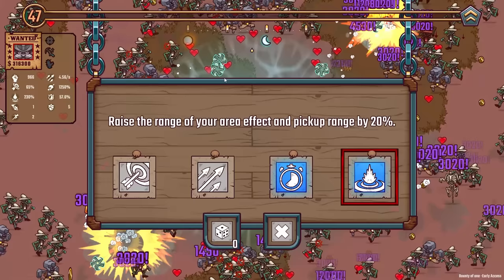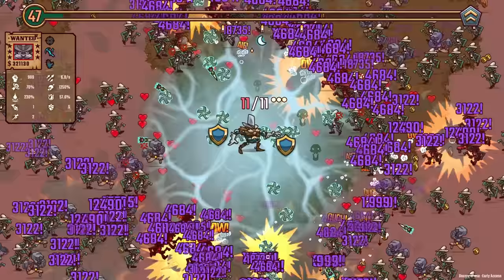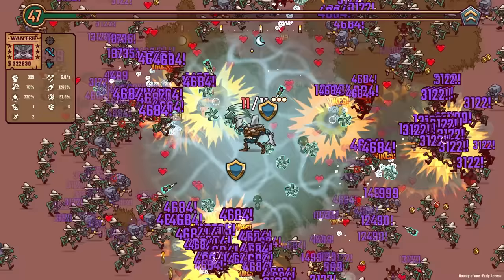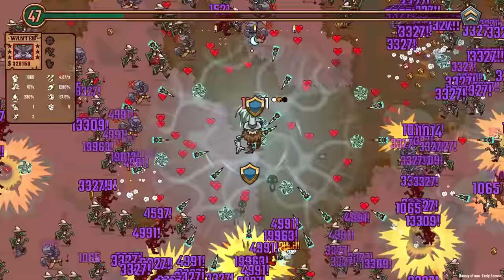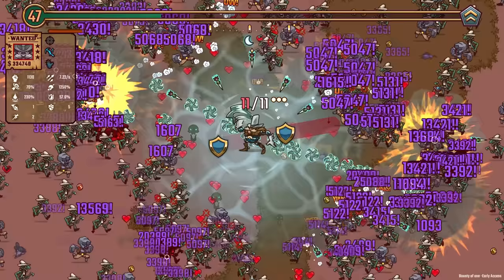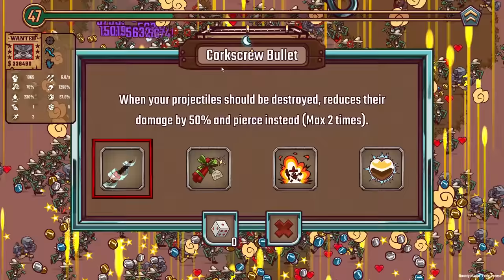We're up to 999 base damage, so our crits are going to be doing something stupid. I think I'm seeing 18,000 out there. 4,600 for the explosive damage and multiply that by four. I think we can still dash some more — there we go, 1,065 base damage. I don't know how many times we've dashed so far, but our damage is going up. It's up to 1,200. Now I think there's a deputy on screen, but we're doing 20,000 for crits because there's 5,000 for explosions.